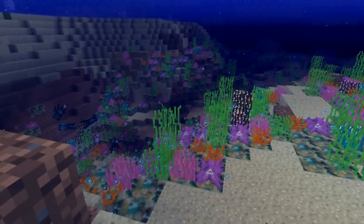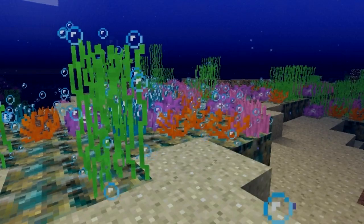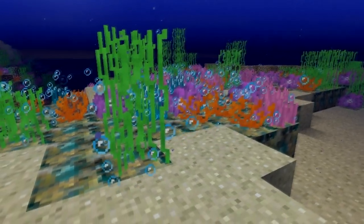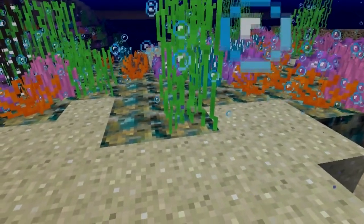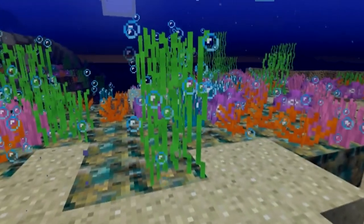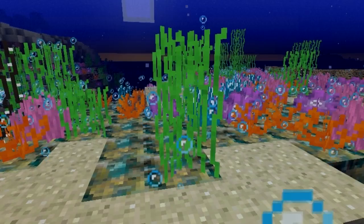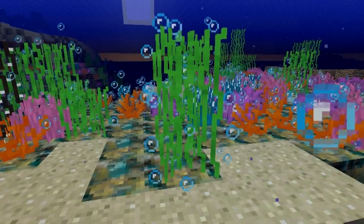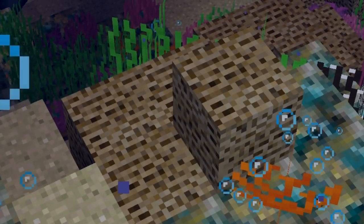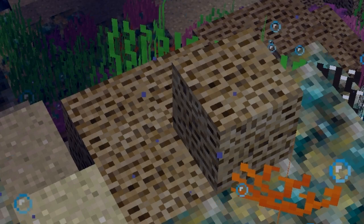Here is a nice little coral patch. There are six different coral plants and two block types. There's a dry coral block and a sea coral block. A sea coral block is sort of like a hoed block — plants can actually grow on it. A dry coral block is considered a dead sea coral block and no plant can grow on it.